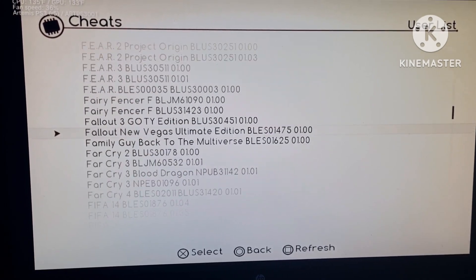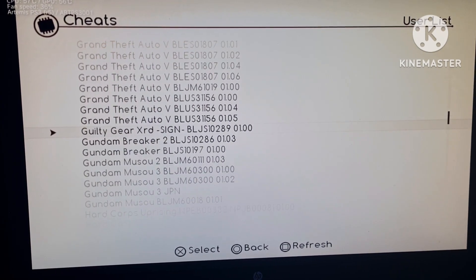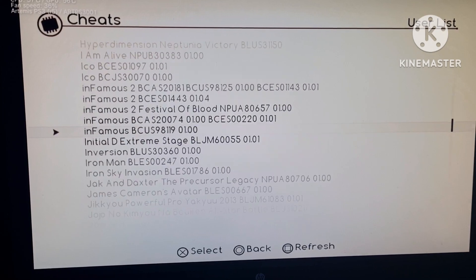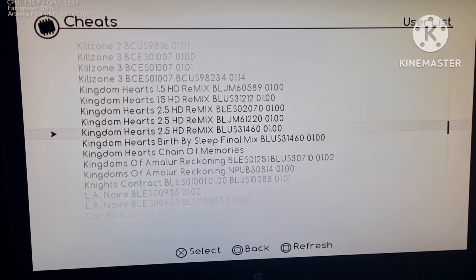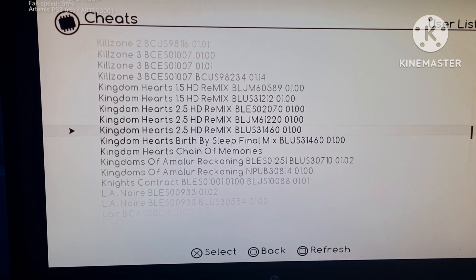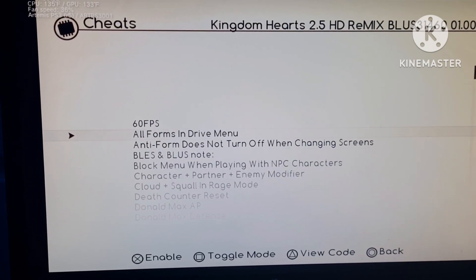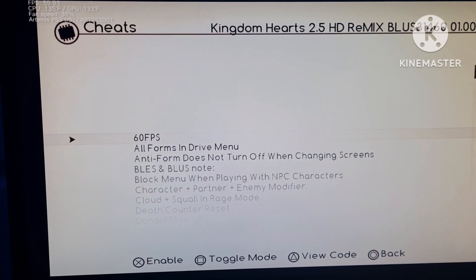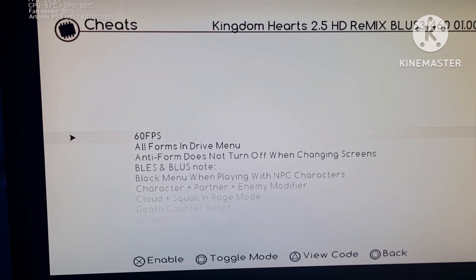This is just proof that you can use 60fps patches on the PS3, especially when it's overclocked like mine and you've got an SSD — it'll help with performance a lot to reach that 60fps. So here we go, Kingdom Hearts remix is loading. I already clicked on the 60fps cheat I added — it's not there by default. Press square, then go off it and back on it to make sure you've got it.